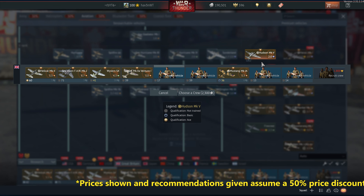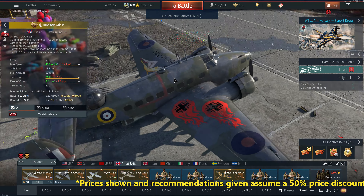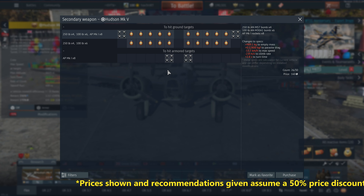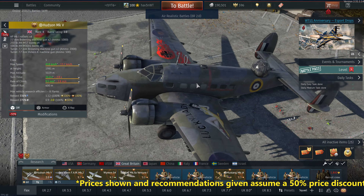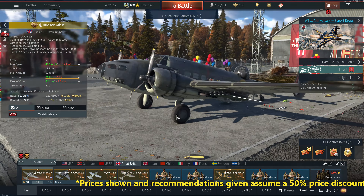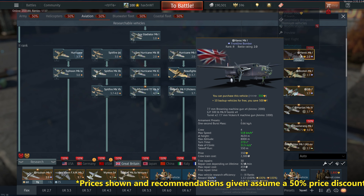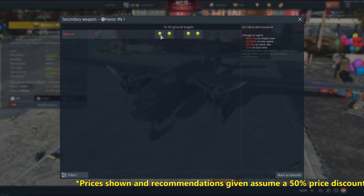Rank two — Hudson Mark V. This is a skip, but I really like it. It was my very first premium I ever bought, and it was responsible for my foray into Air RB because I wanted to get Silver Lions. I had played previously just Air Arcade up until that point. I tried Air RB for the first time flying out the Hudson Mark V, and it's pretty cool as a bomber — it can carry some rockets, which is neat. It's reasonably nimble and won't rip its wings off too quick, but it's just rank two. You don't need it.